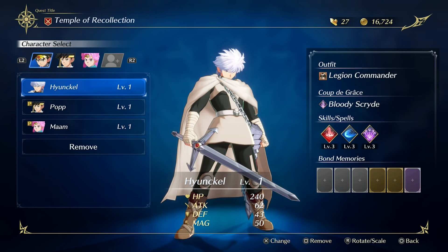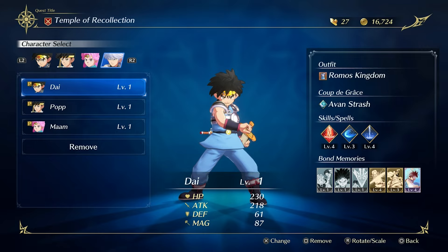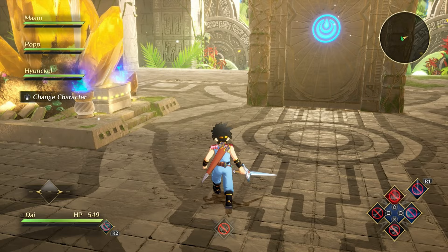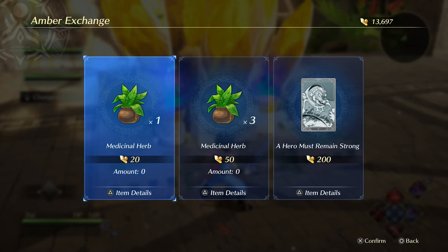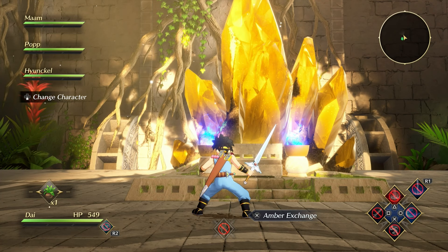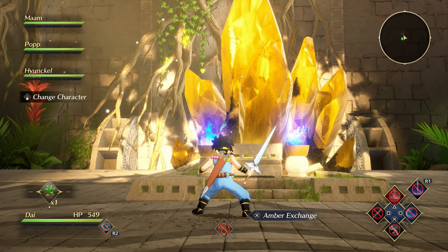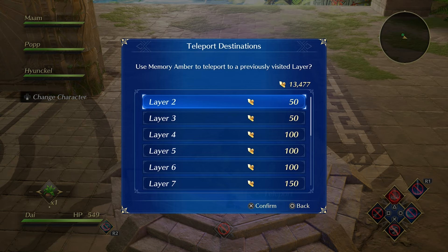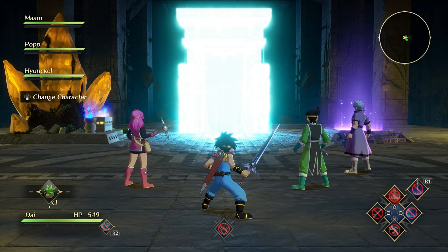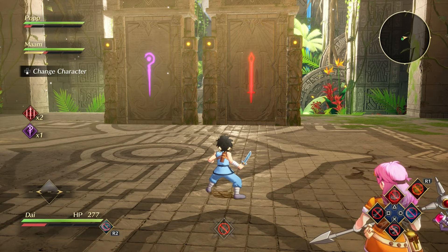So it's always a good idea to know when to stop to save your hard-earned rewards. In the Temple of Recollection you can create a party of up to four characters, but using fewer characters earns more memory ambers. Memory ambers function as the currency in the temple — you spend them to enhance Bond Memories or purchase items at the amber exchange, including consumables and additional Bond Memories. The amber exchange is found at the beginning of each floor, along with the memory warp, which lets you spend memory ambers to return to the beginning of any previously visited floor.